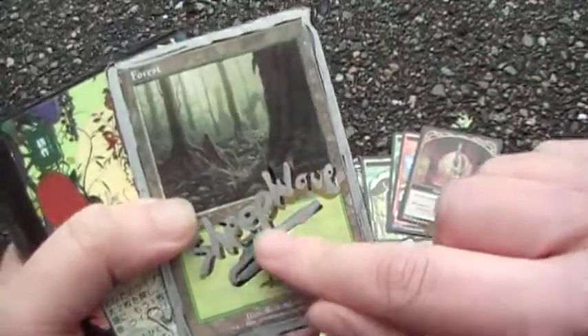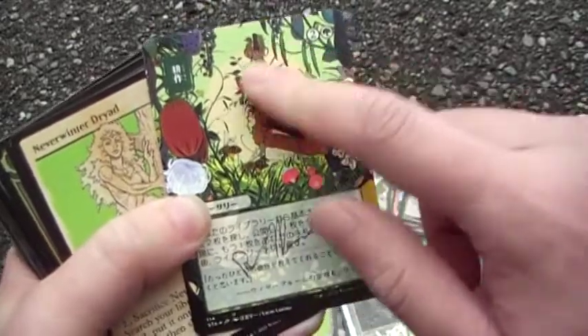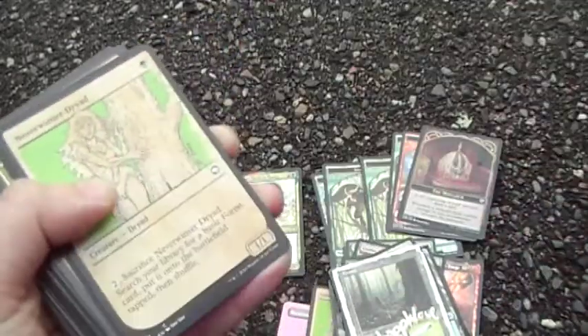Forest signed by Cheap Wave. This one is Cultivate, signed by my buddy Moss.